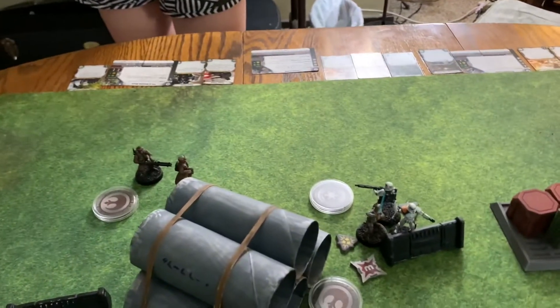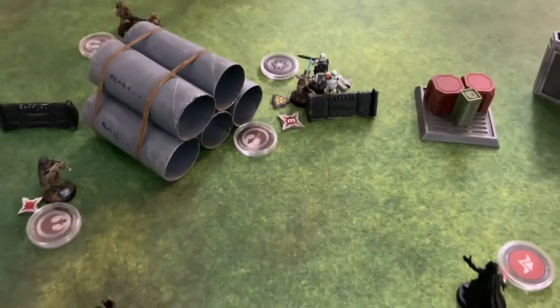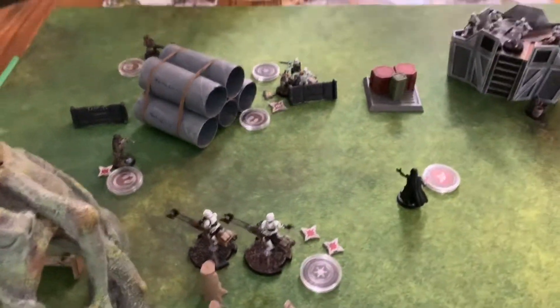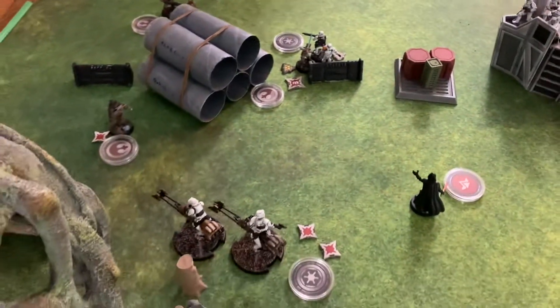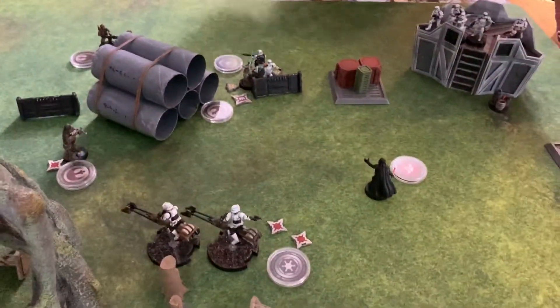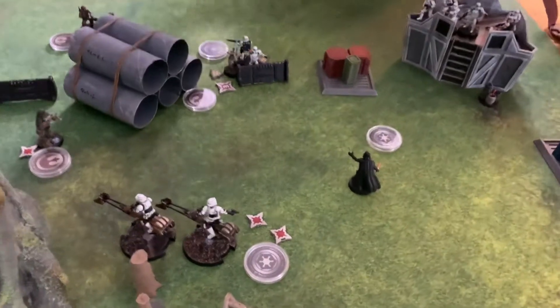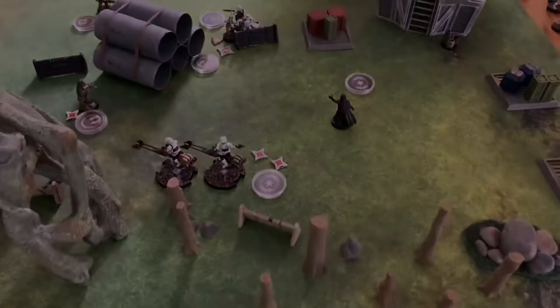At the end of the round you take off one suppression token, so right now it looks like everybody with a suppression is going to lose it. That is the end of round three. Flip Vader's token — we will be back for round four.